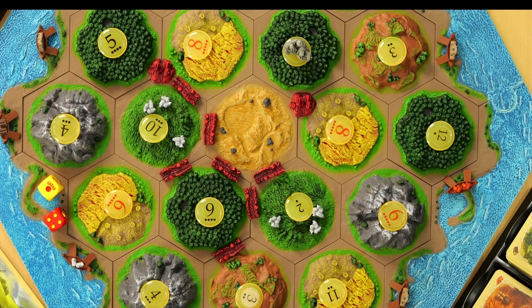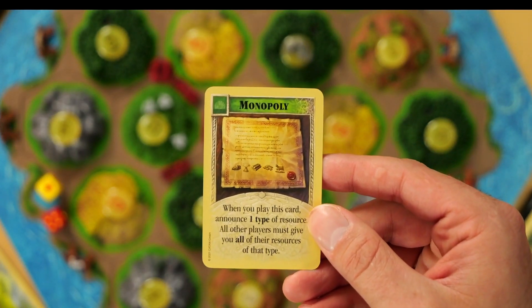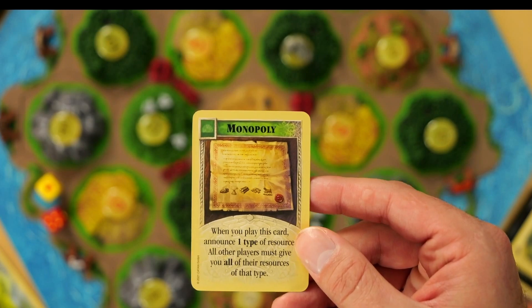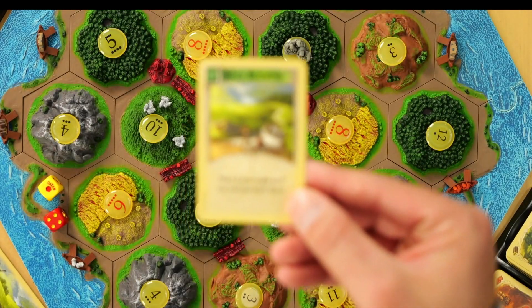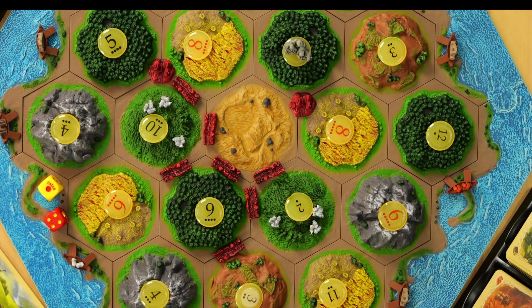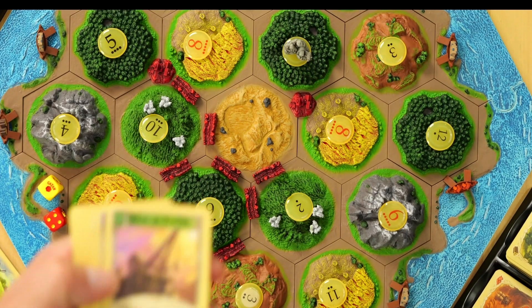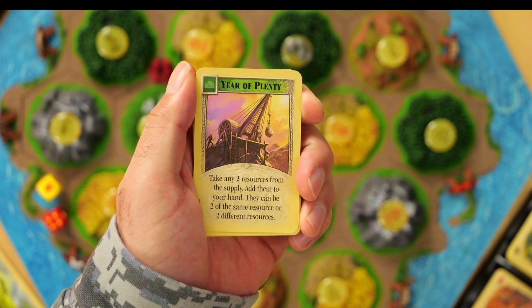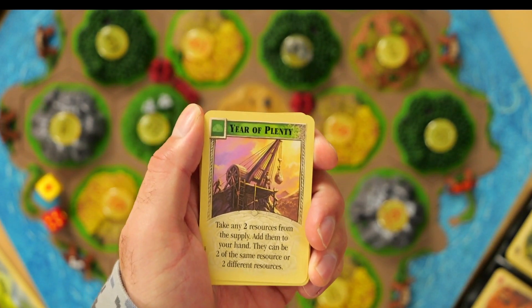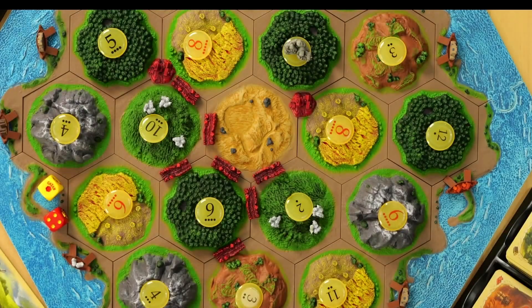There are other development cards that allow you to do various things. There's a Monopoly card — if you play it, you announce one resource and all players must give you all of that resource. There's Road Building, which lets you build two new roads for free. And there's Year of Plenty, which lets you take two resources from the supply — they can be the same or different.